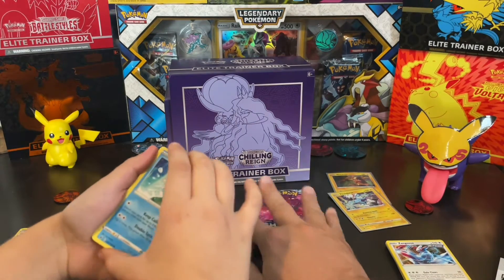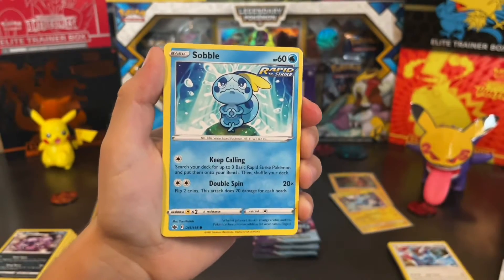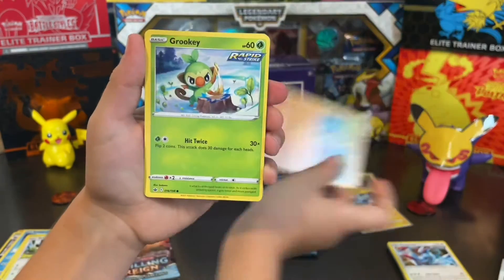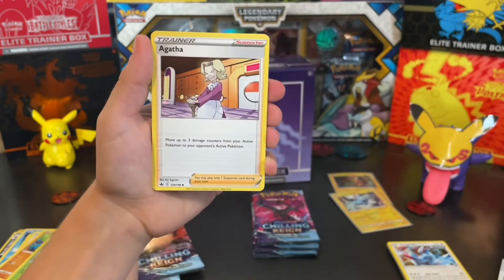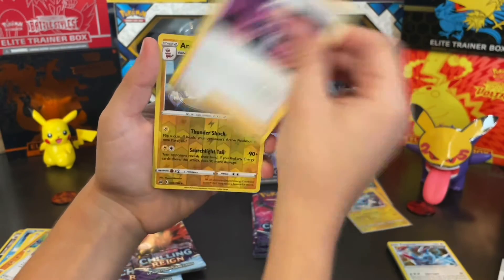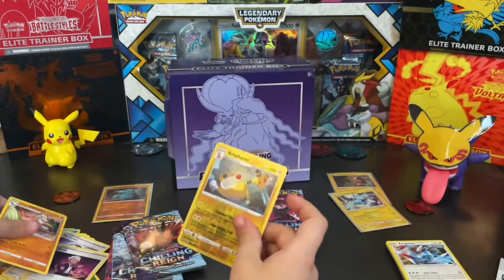Chilling Reign is kind of feast or famine — you either get something pretty good, or you get nothing. We got Sobble, Ladyba, Skvolt, Crabrawler, Grookey, Energy, Agatha, Fog Crystal, Peonia, an Ampharos Rare, and Galarian Sirfetch'd — that's a non-holo.